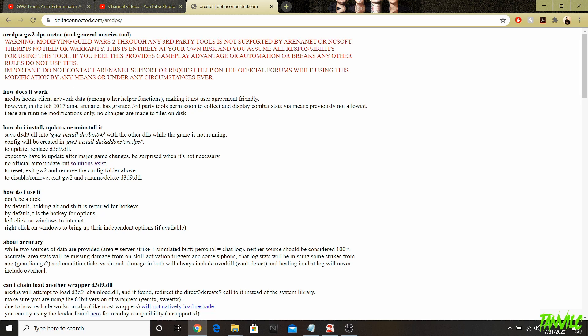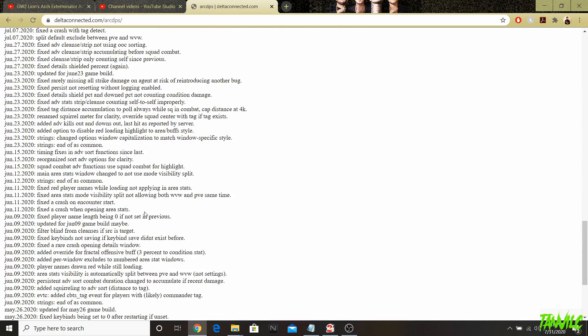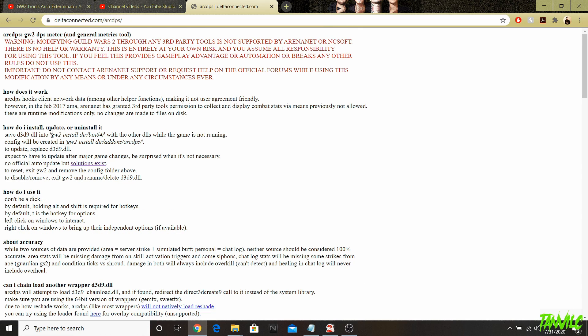When you come to the website it's not the prettiest, but it gives you a rundown of what it's about and how to install it. Of course they have a statement saying it's not supported by ArenaNet, but ArenaNet doesn't have a problem with it and they're not going to ban you — they've accepted it. It's a third-party tool so it's a good idea to read the information. Essentially what you're going to do is save the d3d9.dll extension file into the Guild Wars 2 install directory bin64.